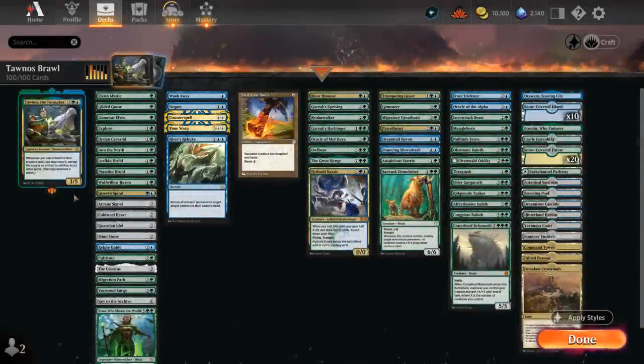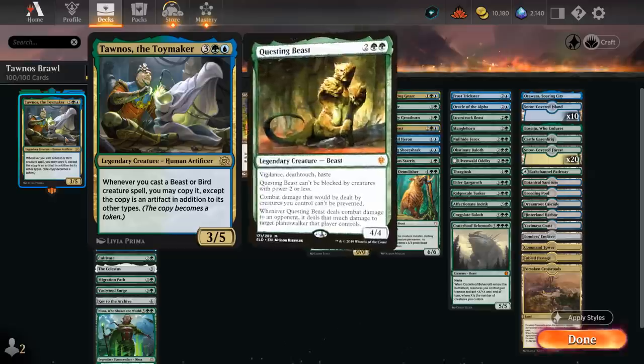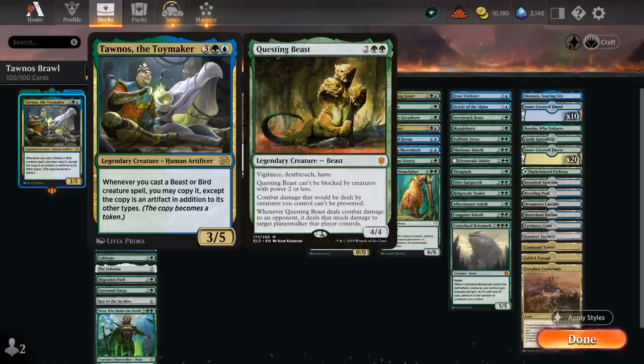Hello and welcome to another Historic Brawl Games video. Today we're taking a look at a blue-green Tawnos Toymaker deck, as voted on by my supporters on Patreon. The 5-mana 3/5 Human Artificer says whenever we cast a beast or bird creature spell we may copy it, except the copy is an artifact in addition to its other types. So Tawnos rewards us for playing bird and beast tribal. Legendary beasts like Questing Beast don't have the best synergy if we try to copy them, so I left those out.